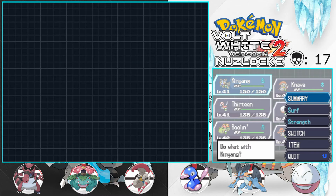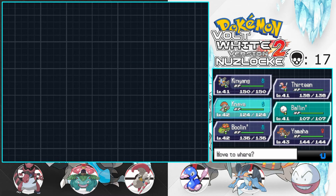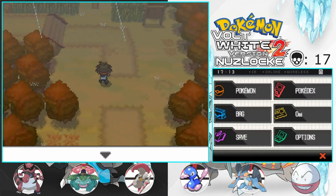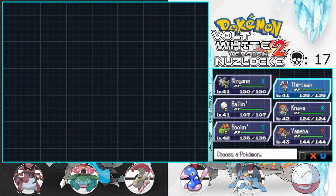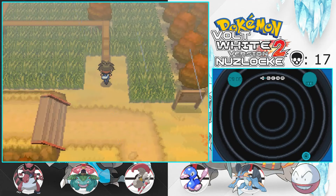I'll lead with 13, King Yang, and Ballen. They need the most training anyways, especially 13 and Ballen because they have moves to beat the gym. Actually, so does King Yang — I'm gonna need them all.